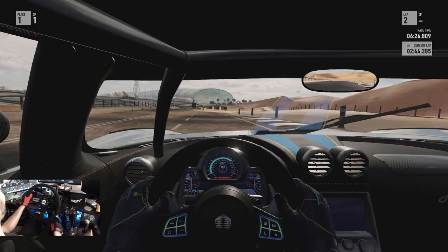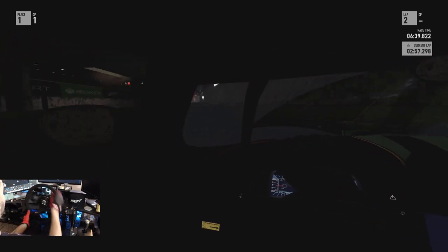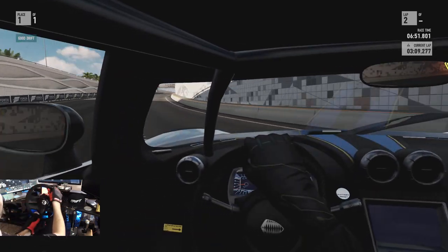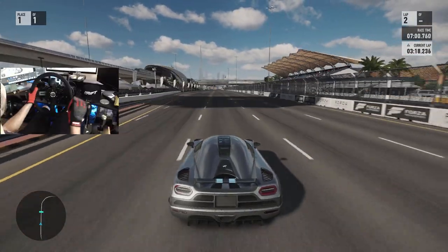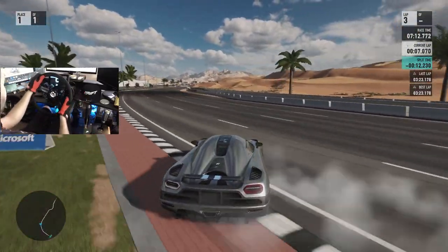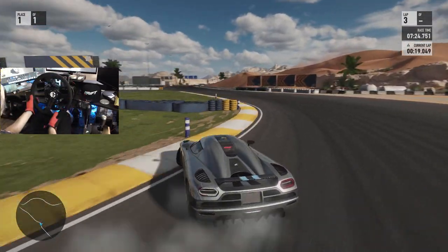If you guys want to see more episodes like this on the channel, make sure you tap the like button and subscribe. I do appreciate all the support and all your comments — I do try to reply and read every single comment, something I strive to do. If you guys have any other ideas for doing these random drift builds, let me know down in the comments. I feel like doing the prize cars is definitely a good way to do this because then the cars are totally random. We did get some new cars that I might want to try and build. I'm just having a blast in the Agera, really. As always, thanks for coming back and watching — I'm EvilRabbit, and this thing just slides so nice.